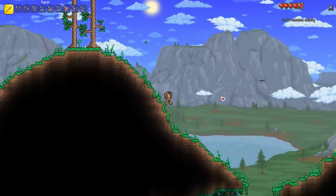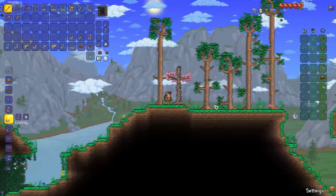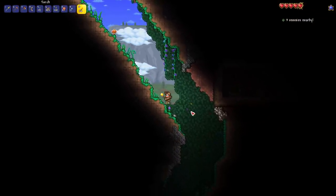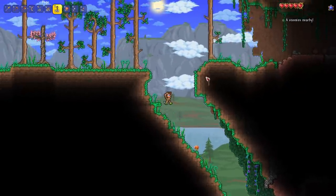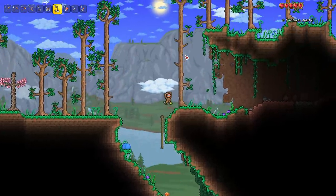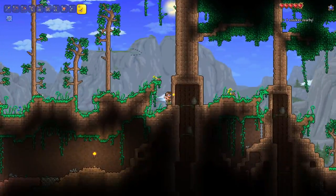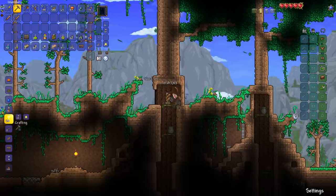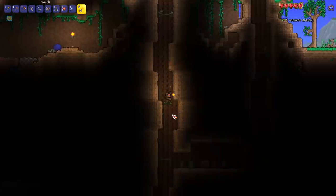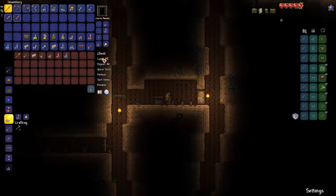I've noticed slimes aren't too bad on Master Mode, but cave enemies get a little dangerous. Hold up — we've got a Living Wood Tree over here! Slimes are incoming on balloons. Whoa — is this multiple Living Wood Trees? I think that's both good RNG and something that can happen now. We have a couple of rooms of chests here!